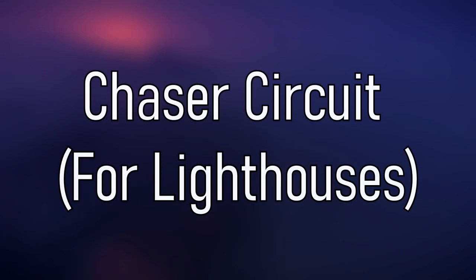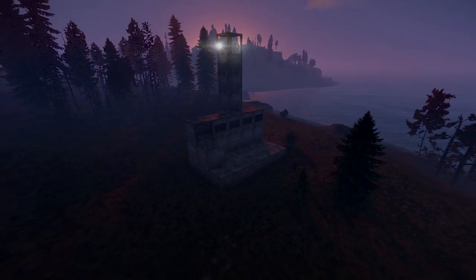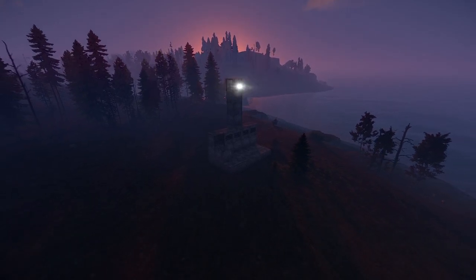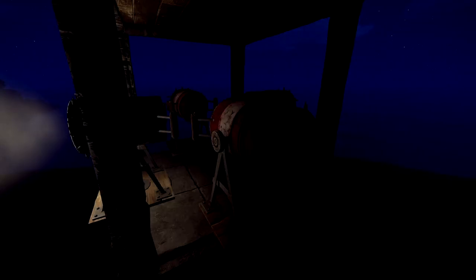Hello, Anikod here. I've been asked a few times to make a chaser light circuit. For example, if you want to make a lighthouse with the spinning lights at the top, unfortunately the spotlight currently doesn't spin around so we have to do something a little bit different.